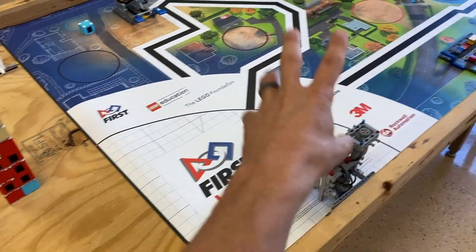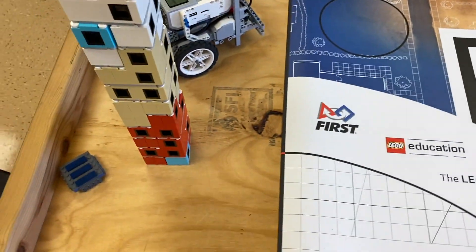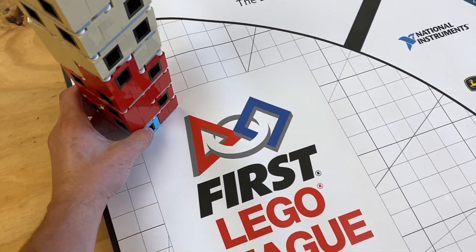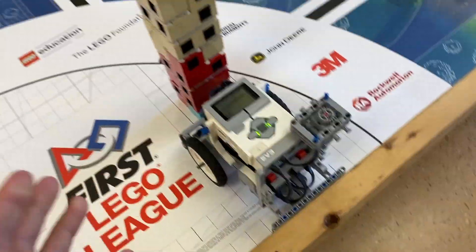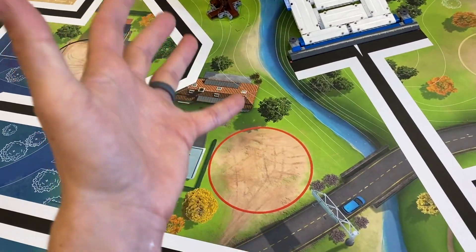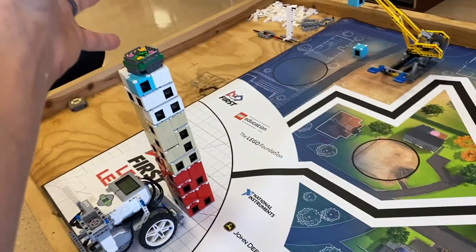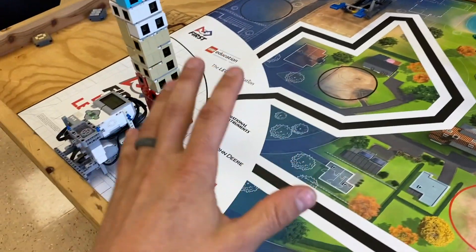So the robot returns home from a mission, and then you can put the tower into where you want it to go. Get your robot, and then you have to figure out how to use the robot to get this big tower out to the circle, because you don't have to build the tower at the circle — you can build it in home while the robot's moving around and push it out to the circle.